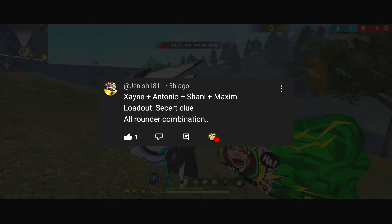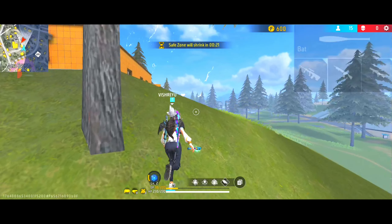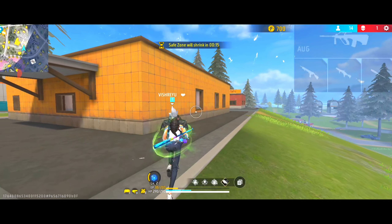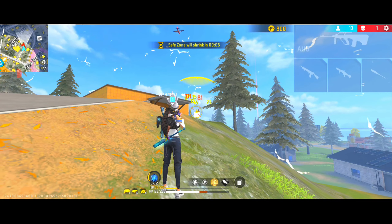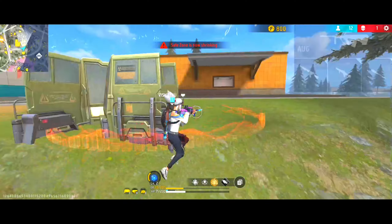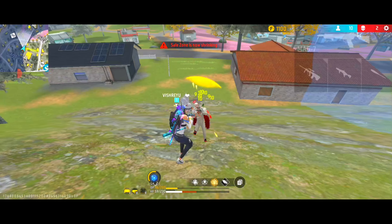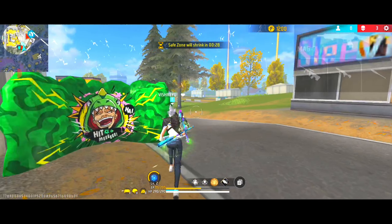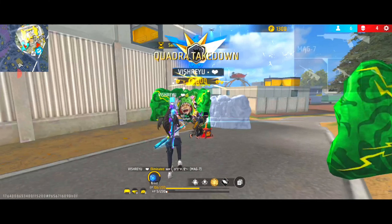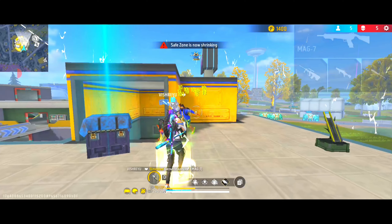Our last combination uses Xane, Antonio, Sani, Maxime, and a secret gloo wall loadout. With this combination, your HP can reach 370 — meaning 200 health — giving you a massive advantage in fights. For maximum benefit, you can swap in Hayato or Luna for short range. If you want coverage for both long range and close range, you can add extra HP, pushing your total to 420. With 420 HP, the fights become extremely favorable.